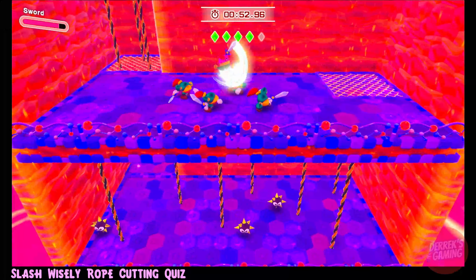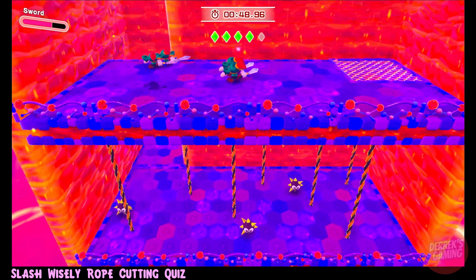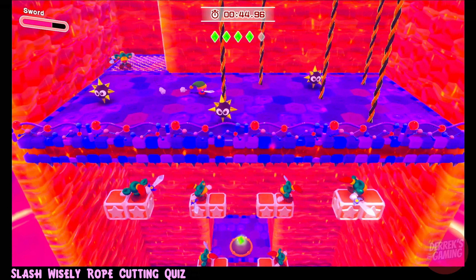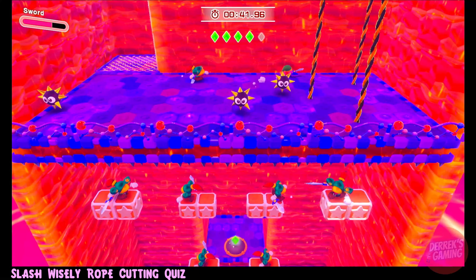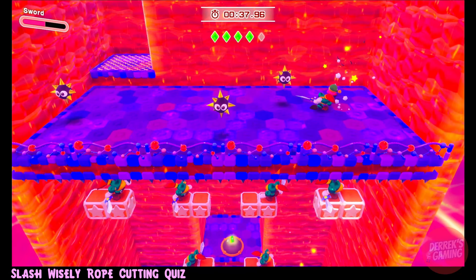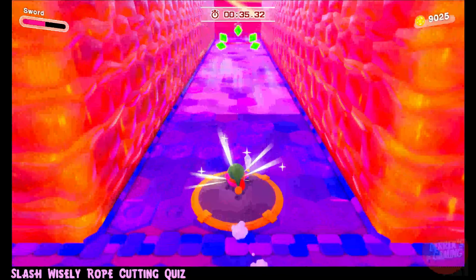You can see this is pretty straightforward when you know which platforms you need to have dropped down. For this section we are going to cut the ropes in order left to right. And now as the platform is falling, head to the top middle section. Grab the last star shard and we are done.